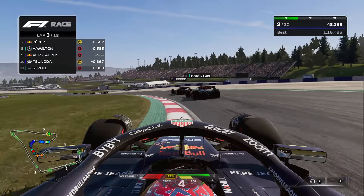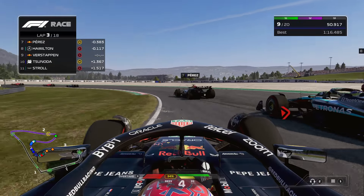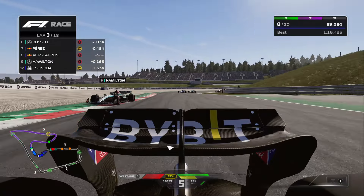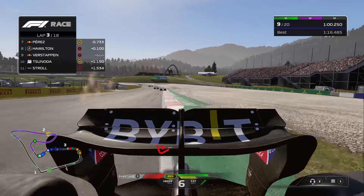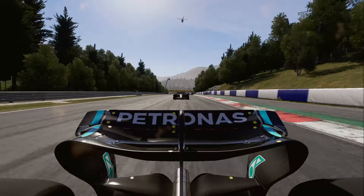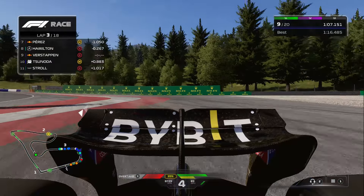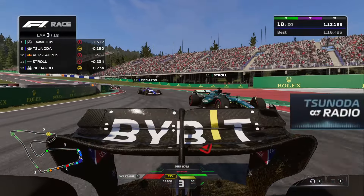We've got Hamilton up next from the looks of it — Hamilton and then our teammate Sergio Perez. Maybe we can go for a move up the inside of Lewis Hamilton. He kind of backs out, gives us the space, so that's definitely very nice. The 0% AI aren't too aggressive. And Lewis is right back past us. We're still pretty close behind, so we might be able to go for a move into the next corner. Very late on the brakes right there — oh boy, that was a big mistake. Yuki gets past us again.